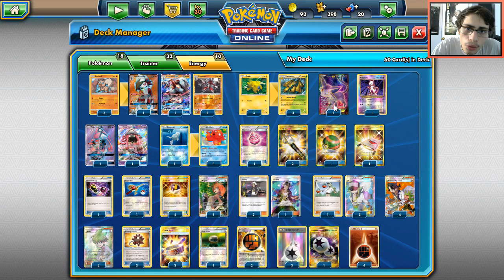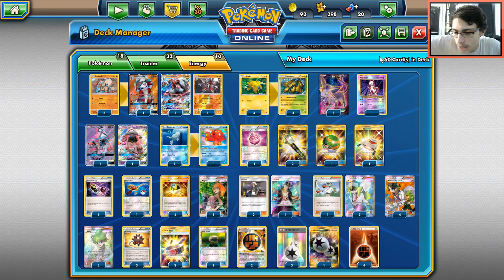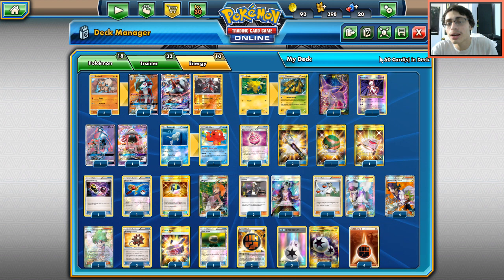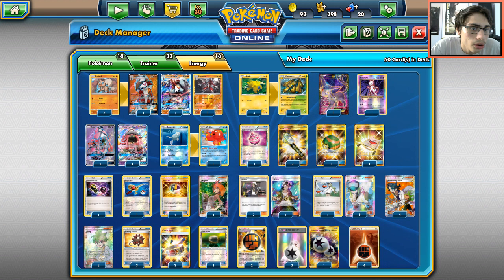The deck relies on the combination of Bloodthirsty Eyes and Double Thread as a main strategy. Double Thread can take out Frogadier very easily. Say you're playing against Gardevoir GX: you Bloodthirsty Eyes something on their bench, then Double Thread the Gardevoir twice putting 60 damage on it, then come in with Espeon to de-evolve Gardevoir and take it out. That's the core strategy - Double Thread with Espeon and Bloodthirsty Eyes.